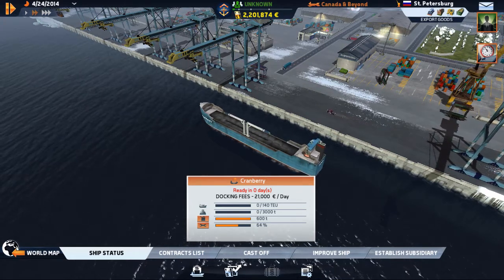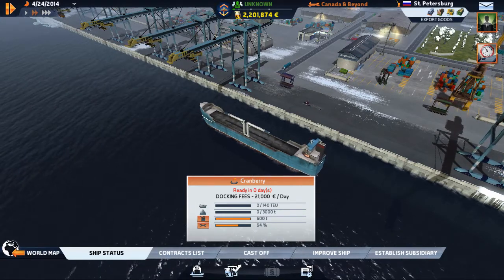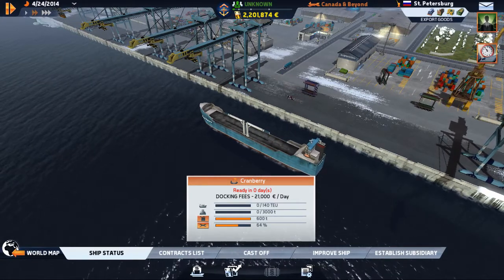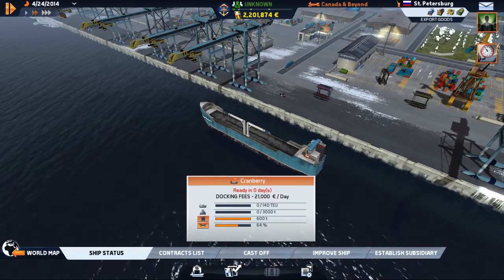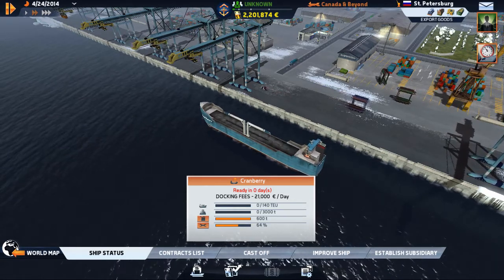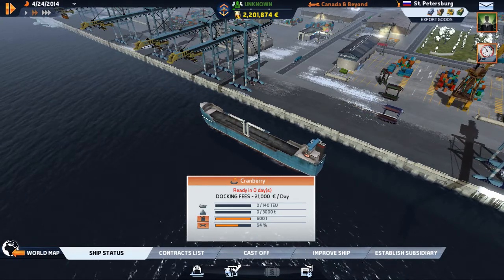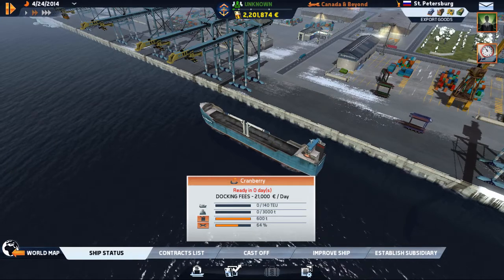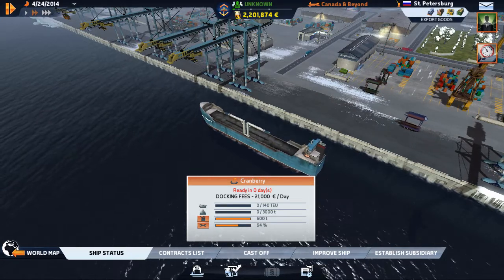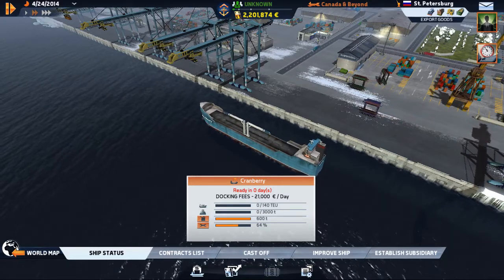It has a very clean, nice-to-work-with interface. This is my ship's status. I'm currently full on fuel, at 64%. It's €21,000 a day to dock here — the $12,000 was the last port I was at, this is a little more expensive. The name of my ship is the Cranberry. When you go to name a ship there's a randomize button, and it came up with this — that just happens to be the name of the little town I live in, so I thought it'd be easy to remember.